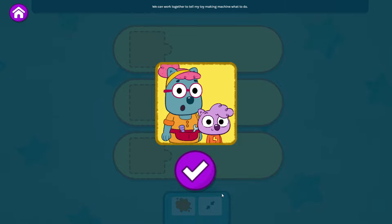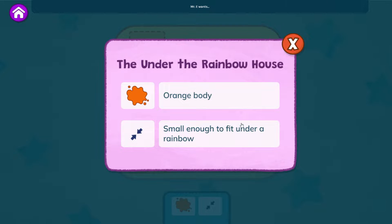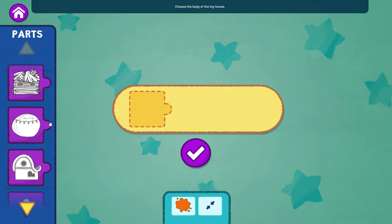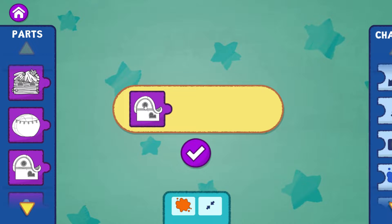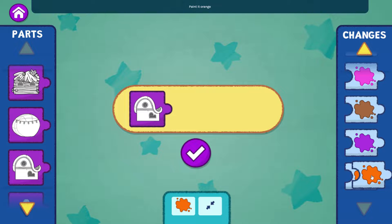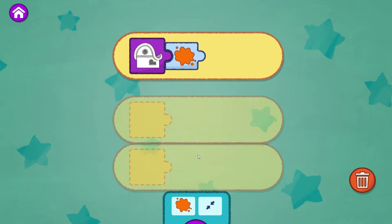We can work together to tell my toy-making machine what to do. Let's start with this part. Choose the body of the toy house. I love that choice. Work together with your grown-up. Paint it orange. Make more changes to the toy or tap the check mark when you're done. Thumbs up.